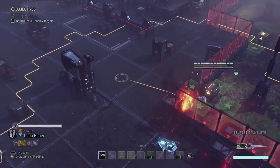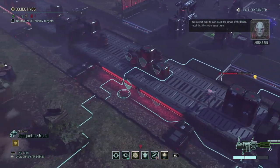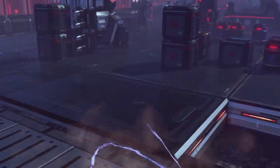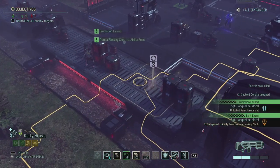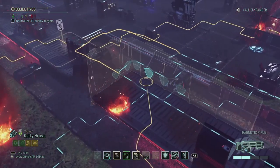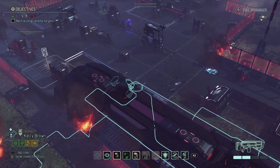I should probably get Lena to Parry and use momentum to move her closer. We have one more sectoid to take care of, but we can easily do that. Lena can fire at the sectoid with impunity — four damage should be doable. There we go. I notice Lena can actually pick up some energy from that — that's interesting. Now I think I should try to heal Heidi first, so let's get Kelly closer.